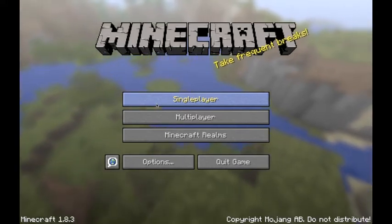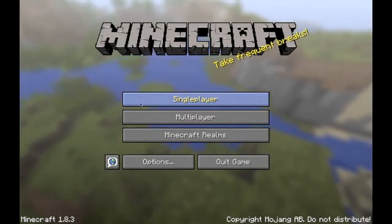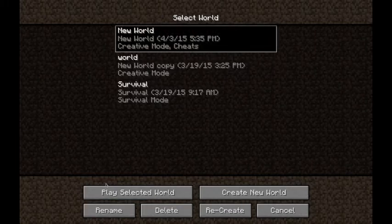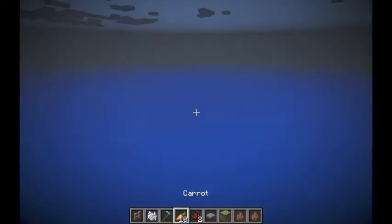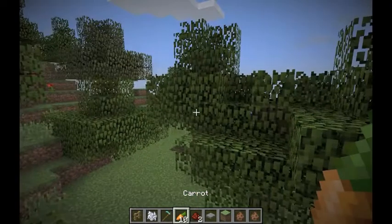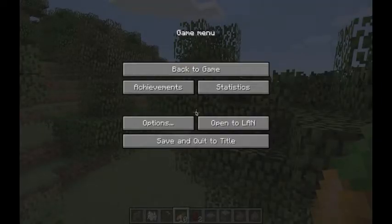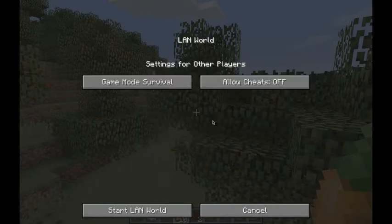To set this up, start up the game and click on Single Player. Select the world that you want to share — in this case I'm going to select New World. Then click on the Play Selected World button. Once you're in the game, press Escape to go to the game menu.